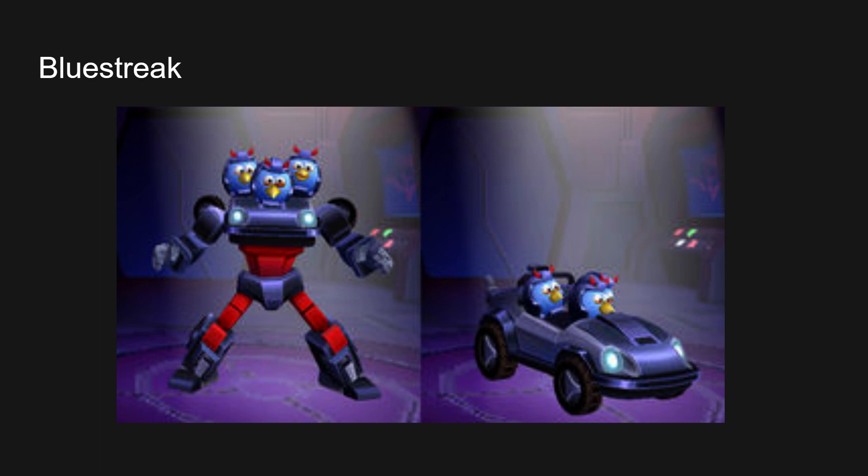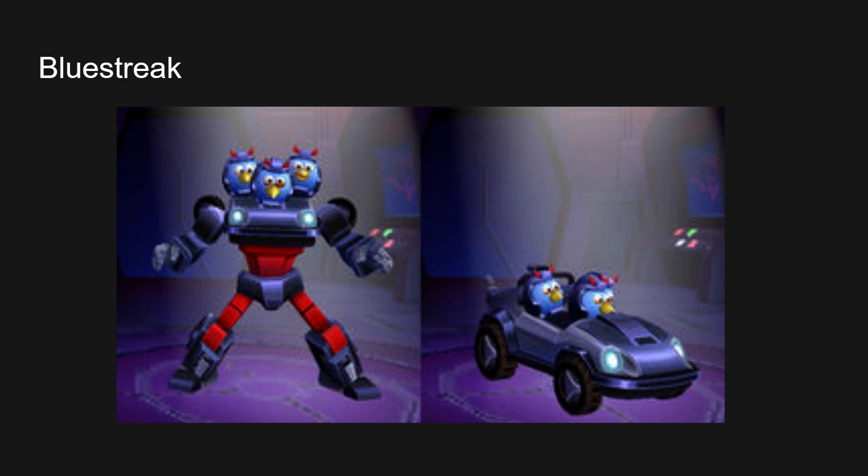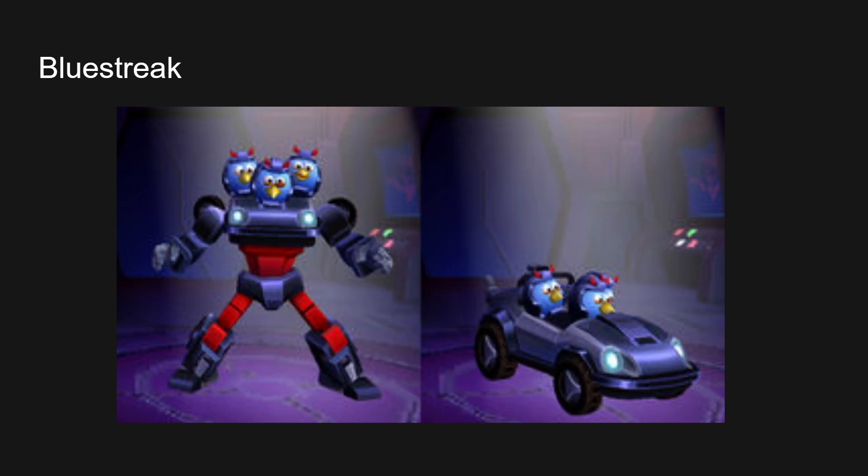Fun fact: in the Angry Birds Transformers comic, for Blue Streak they put the core concept of them being all one together, but they took a head and slapped it onto the legs — one head is here, another head is on the foot or leg, making up the ankles, and the other one's right here as well. Their vehicle mode was also different — it was a motorcycle but with an extended cab for the other two to sit in. Four out of ten.